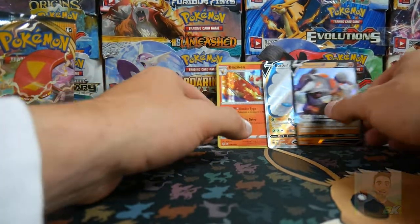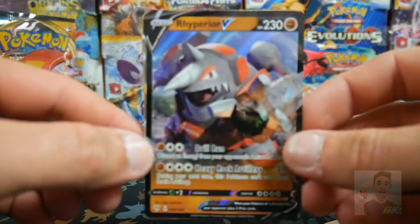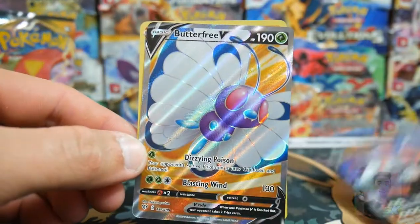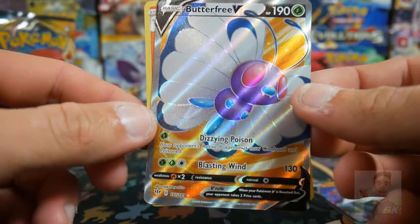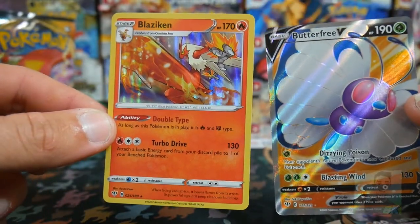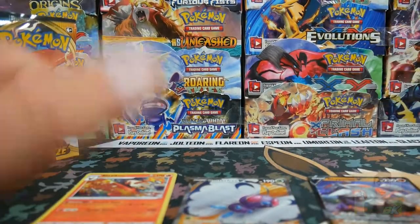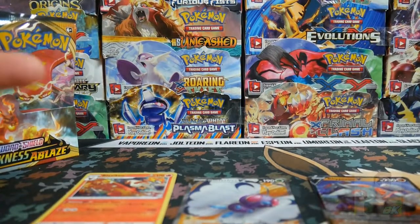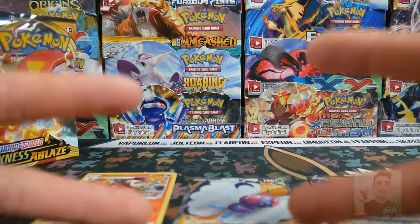Alrighty — we had an awesome opening! So we got that Rhyperior V right there, we got that Butterfree V Full Art — that is such a nice card — and then we got that Blaziken Foil right there. Guys, if you did enjoy this video make sure to leave a like, subscribe if you're new, and I will see you in my next Pokémon or whatever video I upload. Peace out.